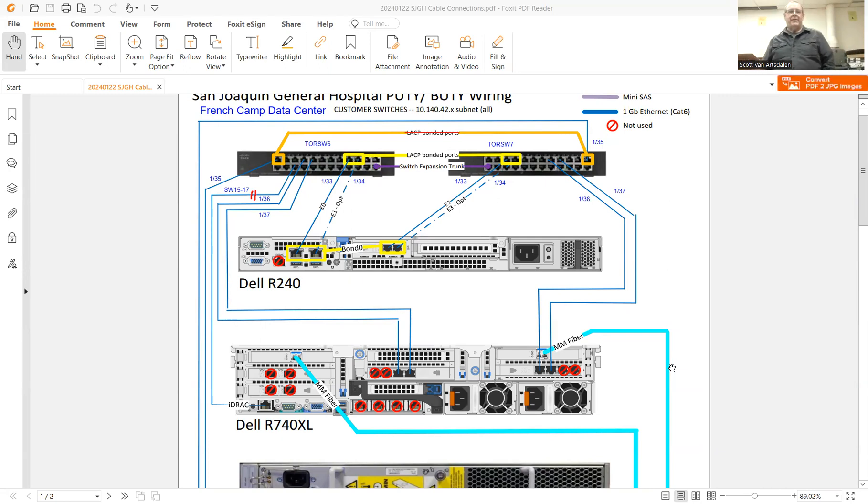That Dell R240 you see at the top — that's the one we were basically testing with. You can see there are four links; two of them are listed as optional, but they encouraged us to connect them, and we did. All four of those Ethernet ports are LACP bonded, just as they were asking for. But when we enabled LACP, the E0 link — the link to the switch — started reporting all kinds of discards: discard, discard, discard.